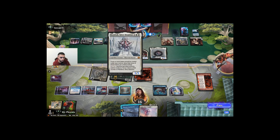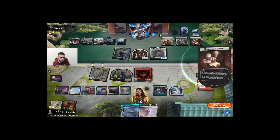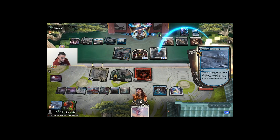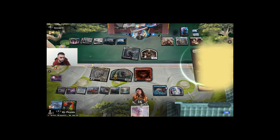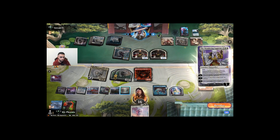On the trigger, we bounce this. I think we have to do it on the trigger actually — yeah, they only make one. We've got a Wandering Emperor, so they're gonna exile the Hinata. This is not looking really good, to be honest.